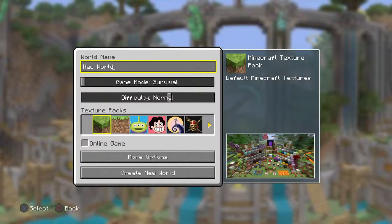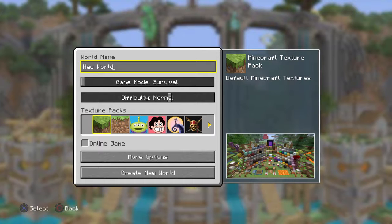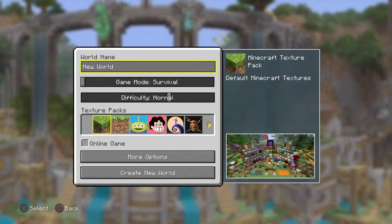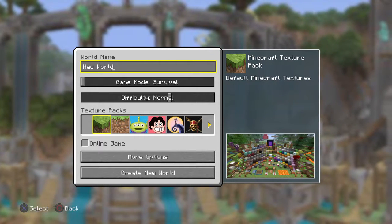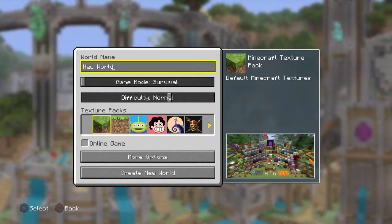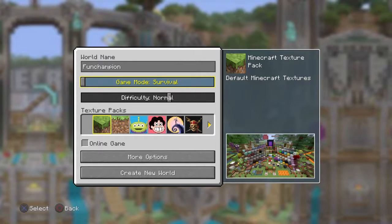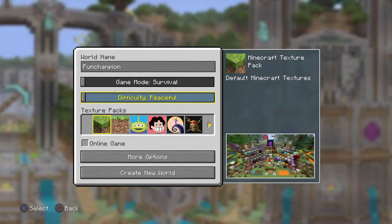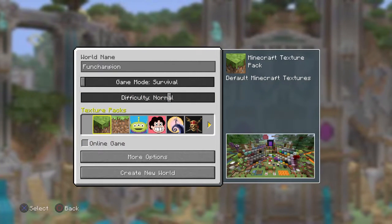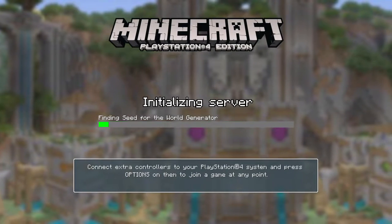Let's make a world. A new world? Let's name it Fun Champion. Why not? Done. Mode Survival. Difficulty... Normal. Extra packs? Normal. Online game? Create new world? Okay.